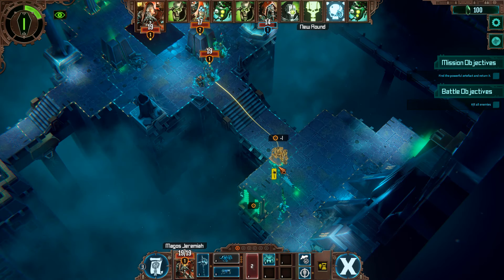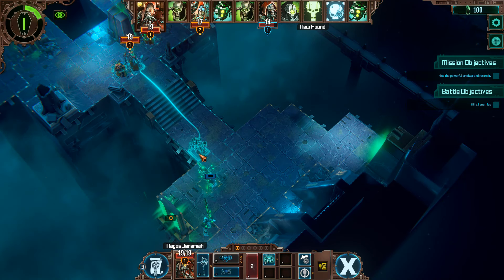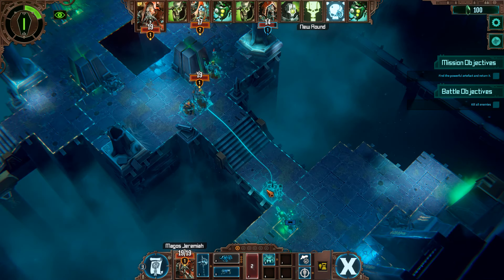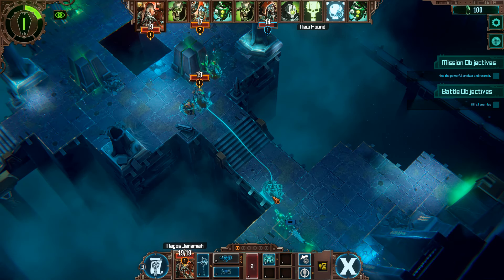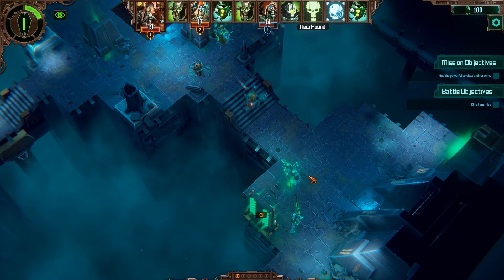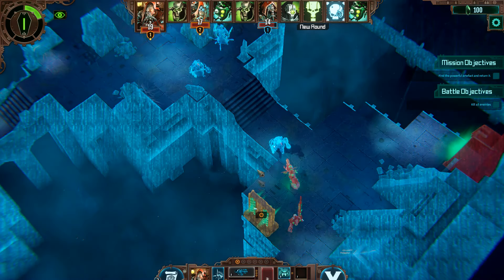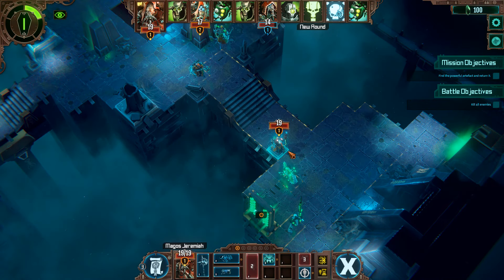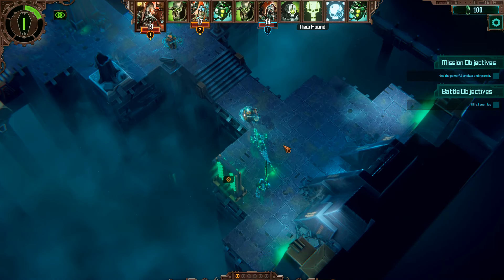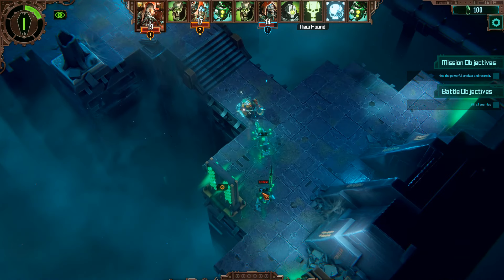Now we can move up here. We'll use the ability, and then we can use the arc scourge to hit both of those. Zap — we got a crit on the death mark.